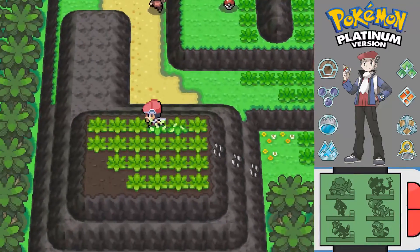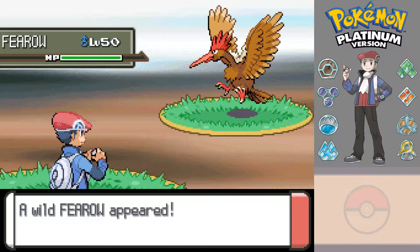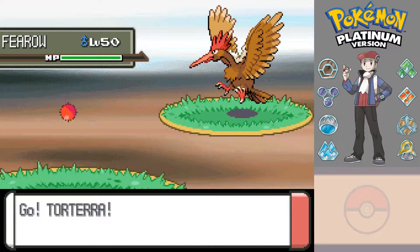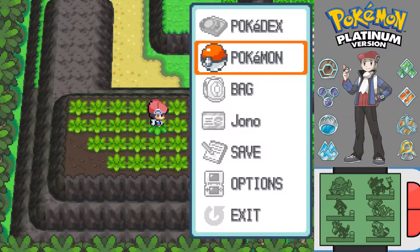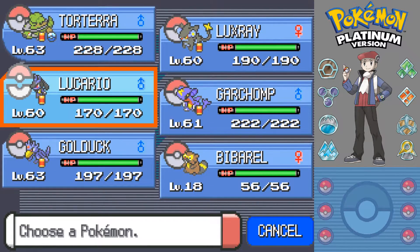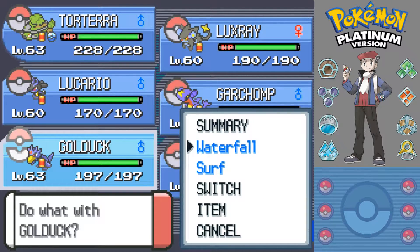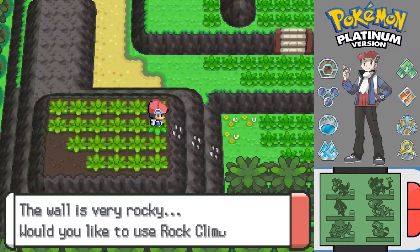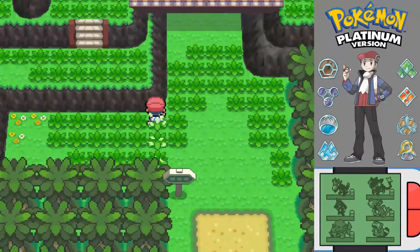Never mind, interesting. What kind of Pokémon appear around here? Let's see if any new Pokémon appear. Oh, Fearow! There's a new Pokémon - level 50. I'm just going to run away for now and probably switch Pokémon. Fearow. Let's just bring Golduck up front for a bit and see what other Pokémon appear around here. We've got Fearow - any other new Pokémon?